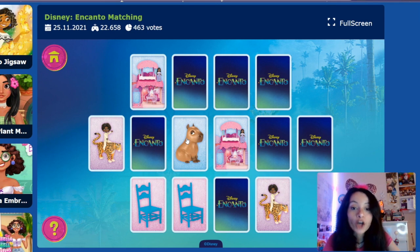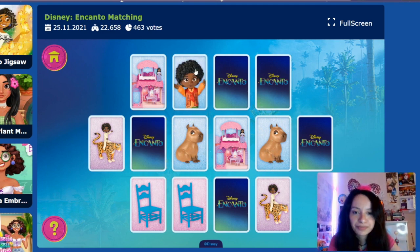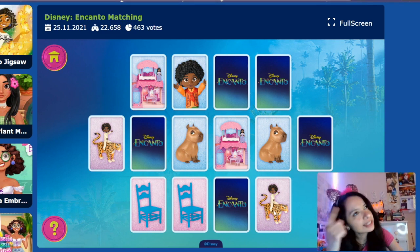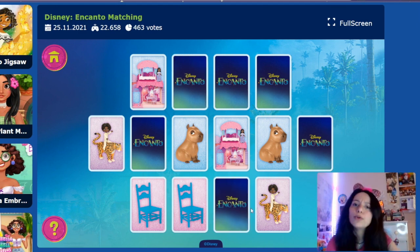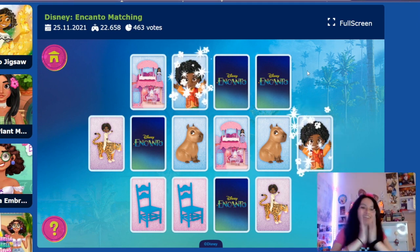The capybara — let's click it. Yay! Good job. Now let's go back to the top. Is it next to the capybara or next to Antonio? Let's think. Let's try next to Antonio — no, that's the blue bed. Maybe it's next to the capybara. Yes! Yay, we got another one!